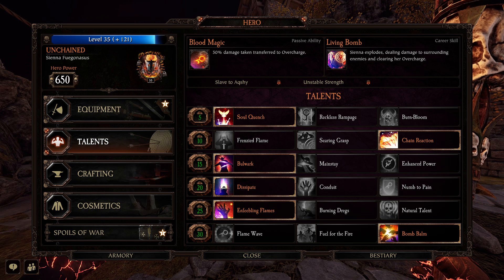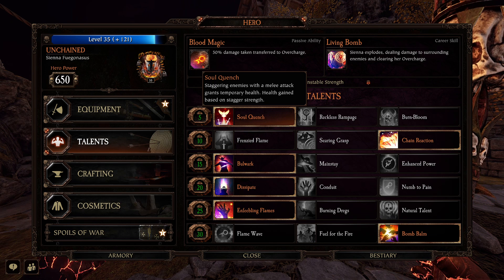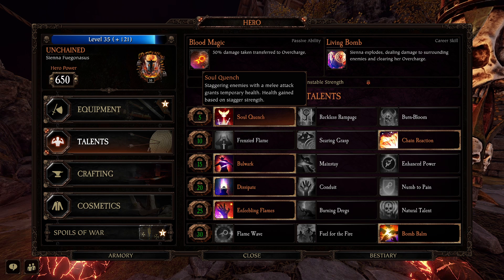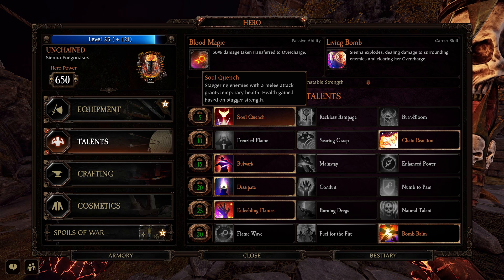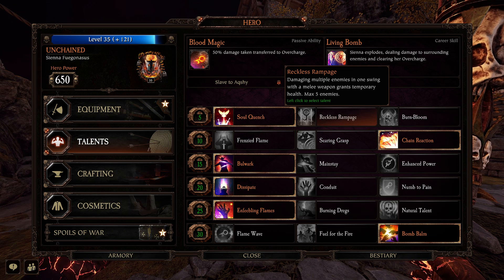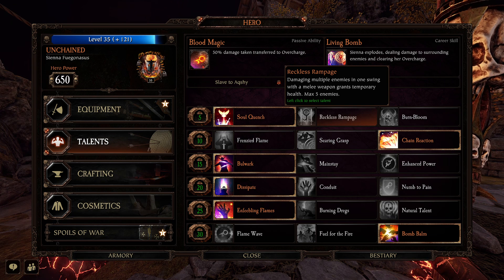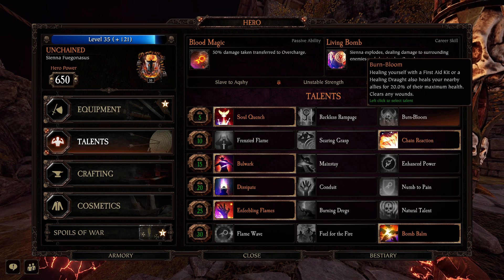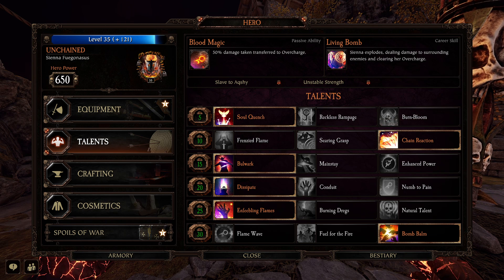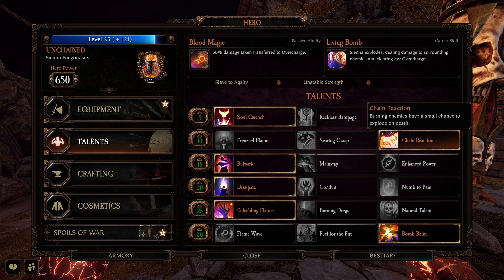For this build I'm using the fire sword, so I like Soul Quench — staggering enemies gives you temporary health. The fire sword is very good for staggering enemies and has great survivability aspects. Charge attacks are very easy to knock hordes back. She's also got Reckless Rampage, which gives temp health for damaging multiple enemies in one swing — good for a dagger or even the bill hook. Burn Bloom is just heal share, which I never recommend because you don't make any temp health.